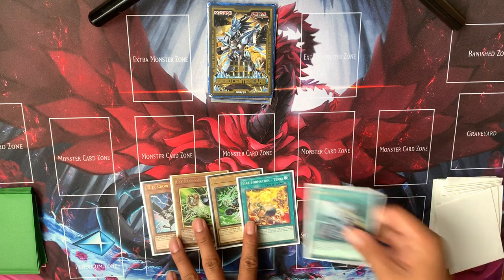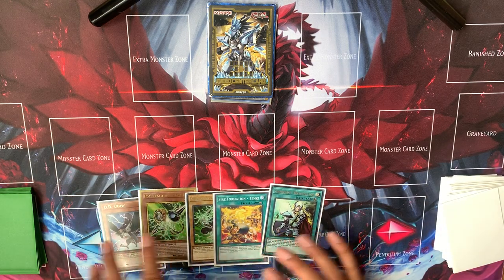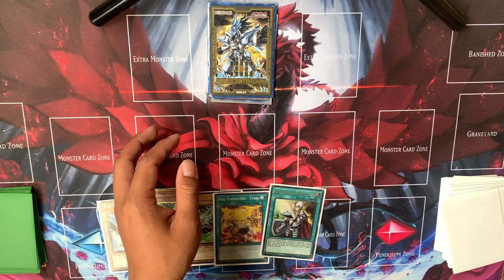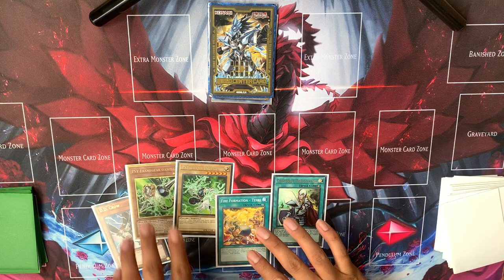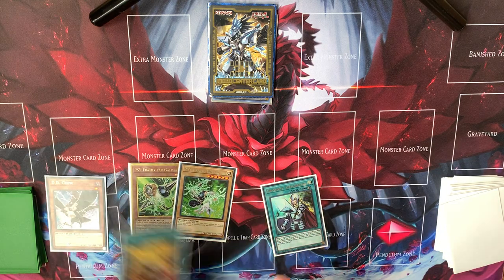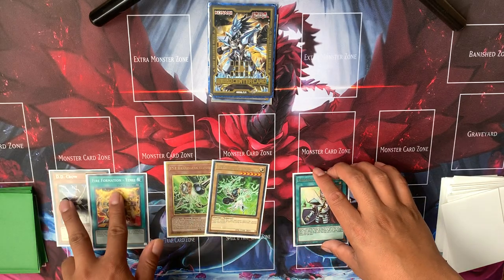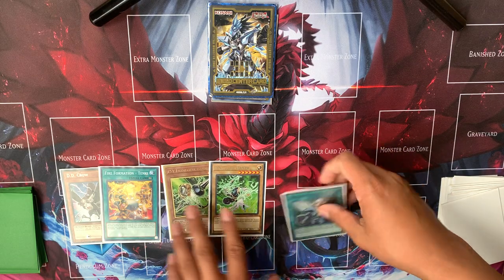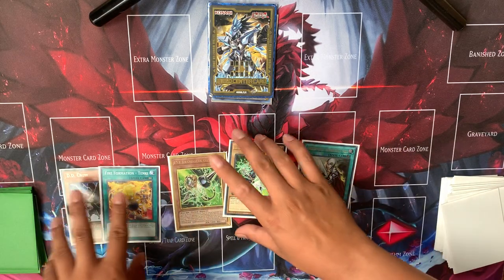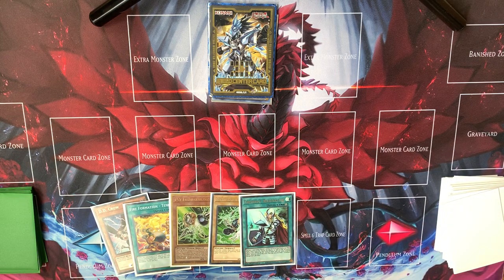Pretty good hand here. We've got Cross Out, Gamma, Crow, and Tenki, so we can summon Keras because we have a Beast, Beast-Warrior, and Winged Beast in hand. We also have two forms of protection. Unfortunately we do have the driver in hand — that sucks, it happens — but that just means we can go into Omega if the opponent plays into it.